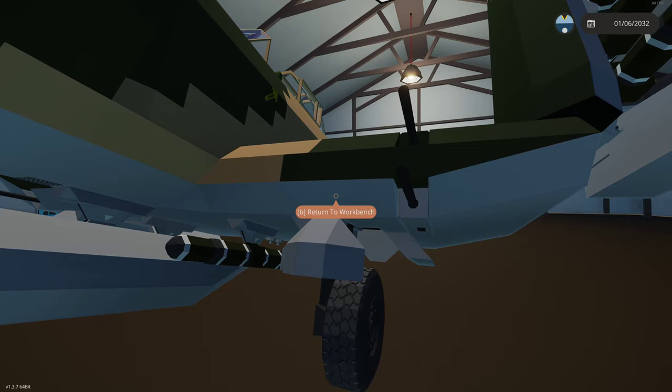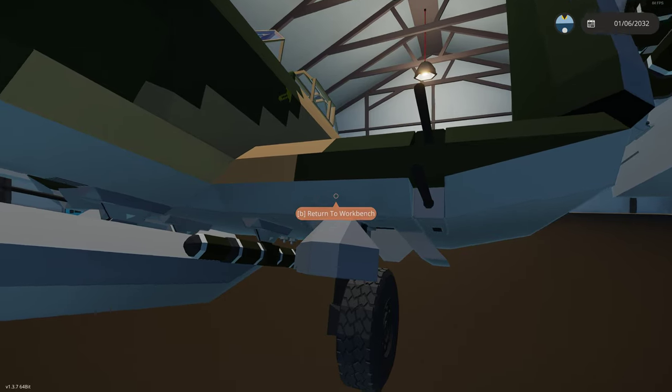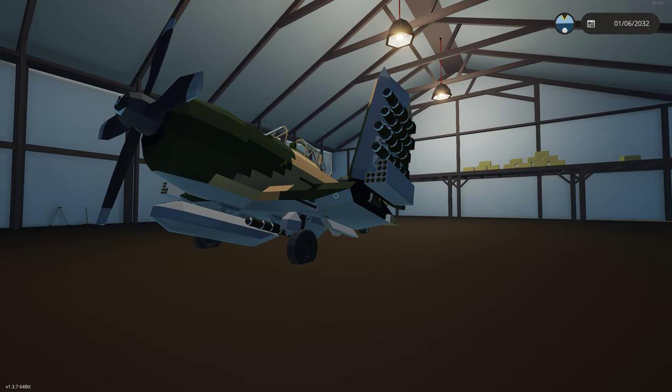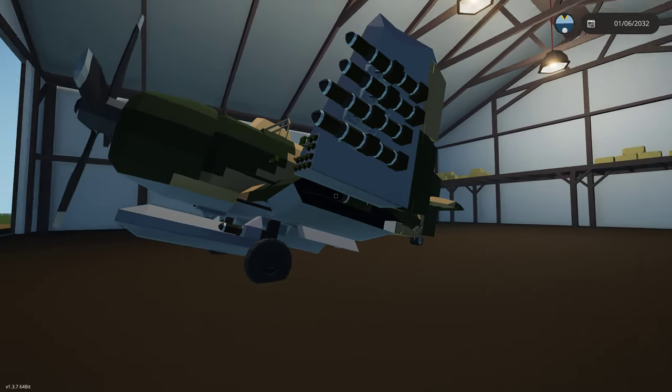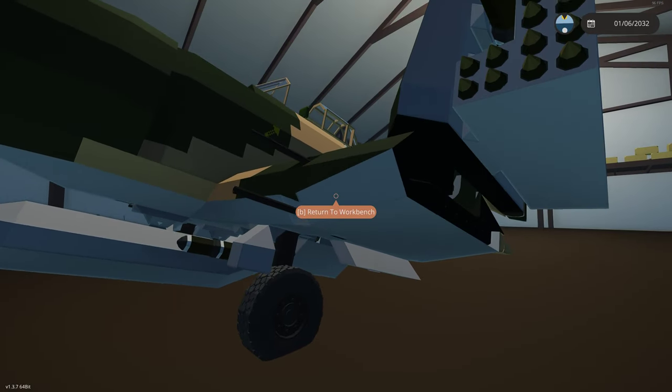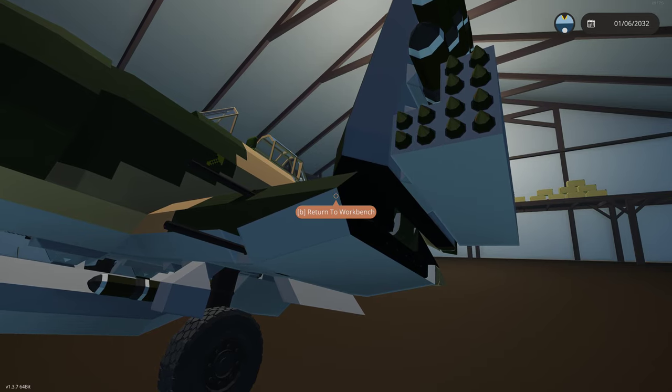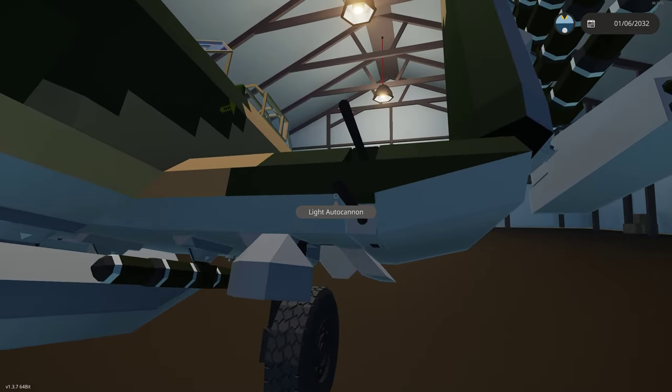In this video I'm going to start the introduction and walk around for the release of my A1 Sky Raider. The Sky Raider was an aircraft that came out right after World War II. It saw action in Korea and Vietnam, and it had a very long-lived service history. They kept trying to replace it and were actually replacing the replacements before they finally stopped using the Sky Raider.